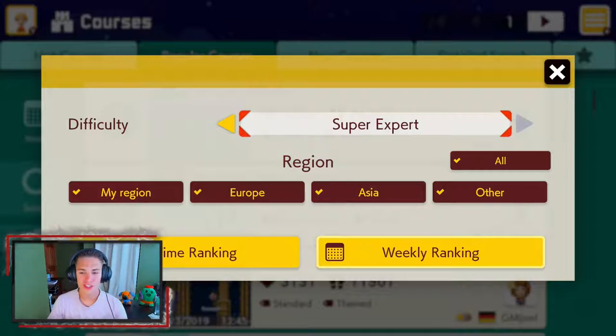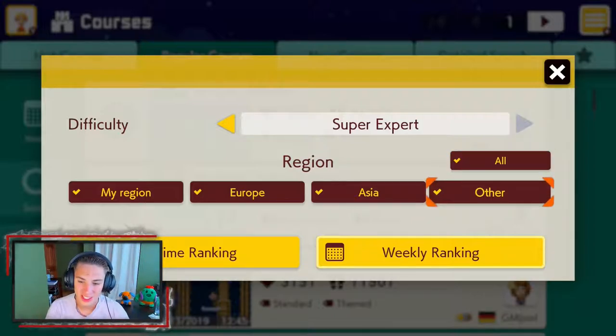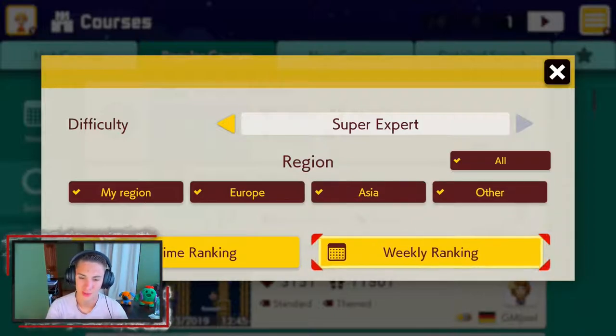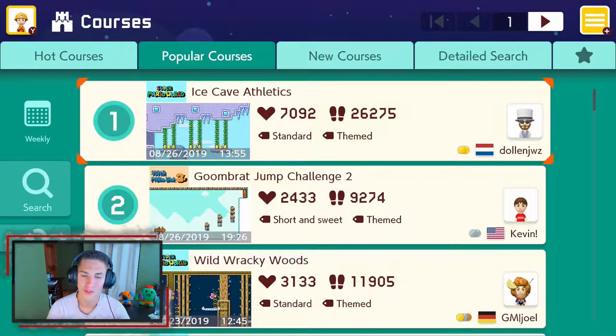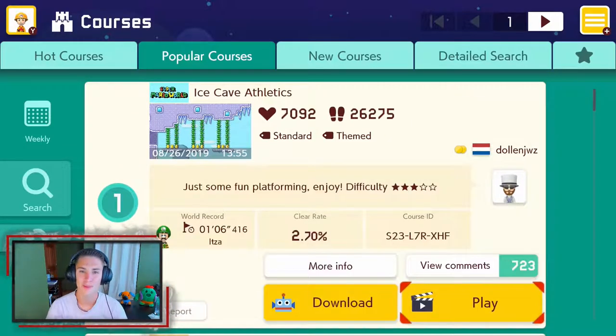For this video we're in course world once again, searching some super expert courses. We can search the super expert courses — I'm gonna go to weekly rankings and head over to the popular courses tab. We're actually gonna be starting off with the first level, which is Ice Cave Athletics, so let's hop right in.